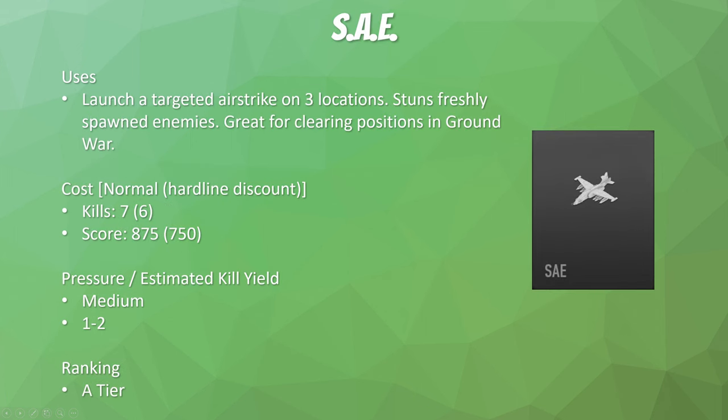The SAE is one of my favorite killstreaks. It works similarly to the lightning strike from previous CODs — you launch a targeted airstrike on three locations, and it will stun freshly spawned enemies without killing them. It's great for clearing out positions in ground war. Pressure is medium, because you can take people out of power positions, and you have three strikes to utilize. It generally yields one to two kills but can yield quite a bit more if people are clustered up. Overall A-tier — being able to clear three rooftops for seven kills (or six with hardline) is well worth the cost.